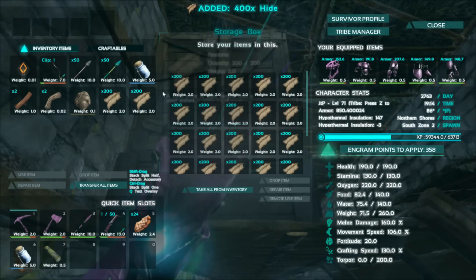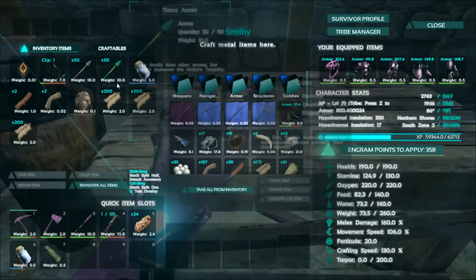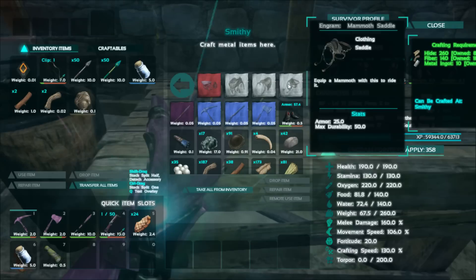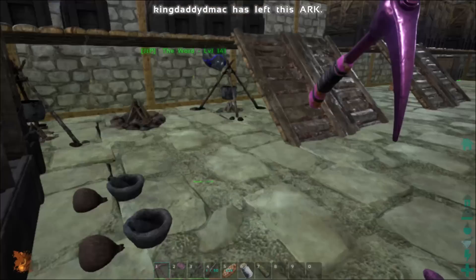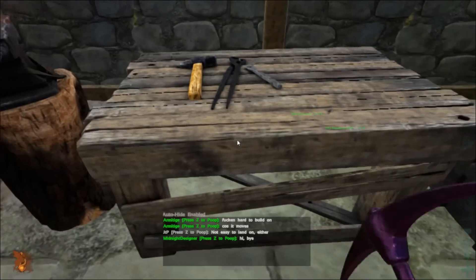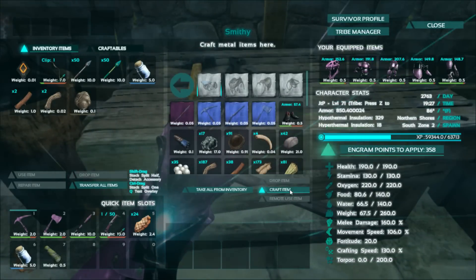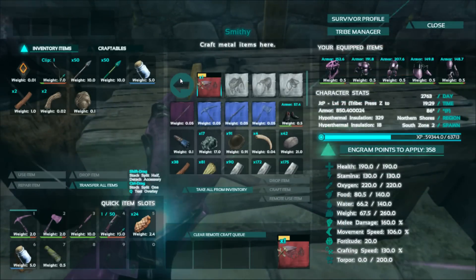I noticed my graphics are a lot higher now than they were. Let's just grab 600. I noticed my graphics are a lot fancier than they were the last time I played, which was just about an hour ago — so it either reset a few things or they did some optimizations I haven't taken advantage of. I need fiber — let's just grab a couple. Let's see saddles and craft.